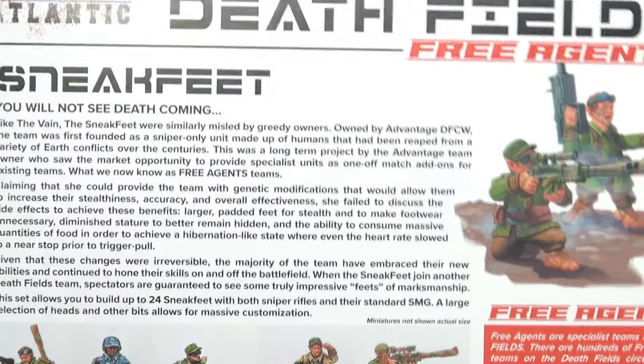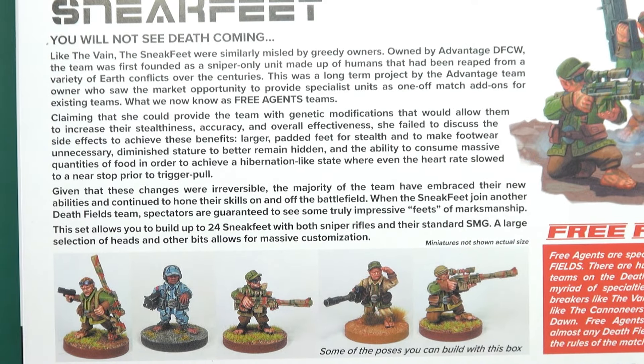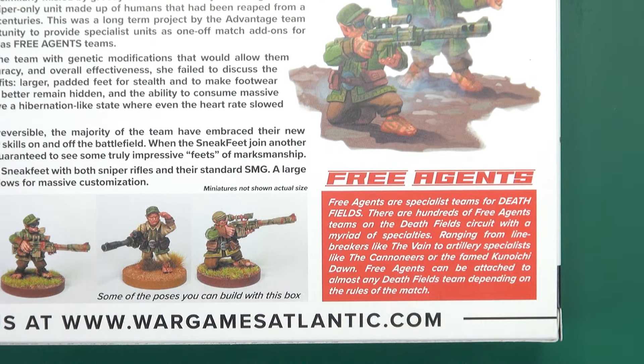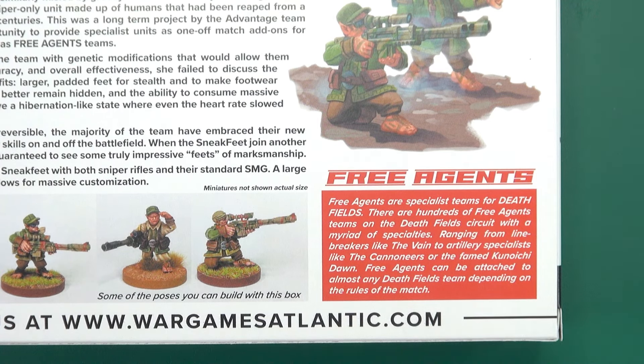This box contains 24 sneaky little halflings in space. You will not see Death coming unless you look down. Free agents for Deathfields are specialist teams — a mercenary section that you can exploit regardless of who you're actually fielding.